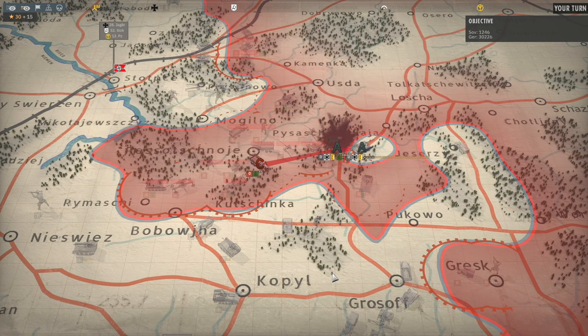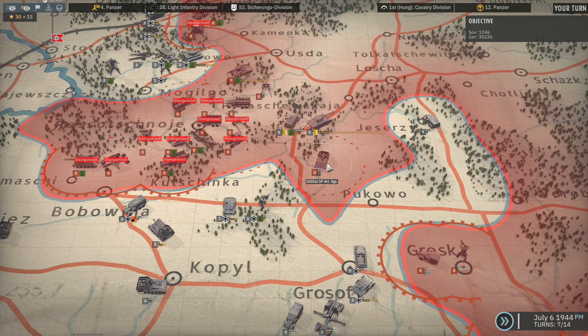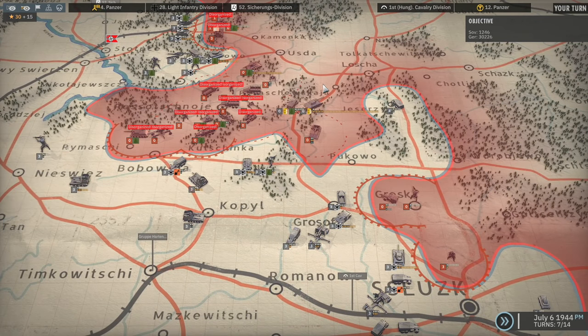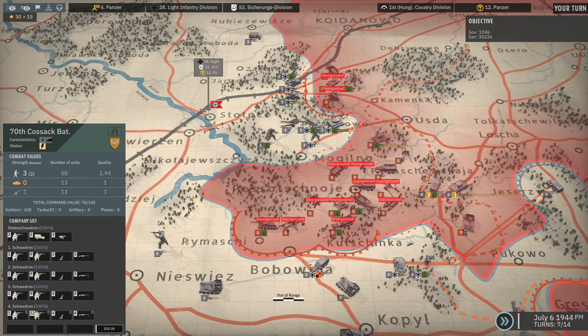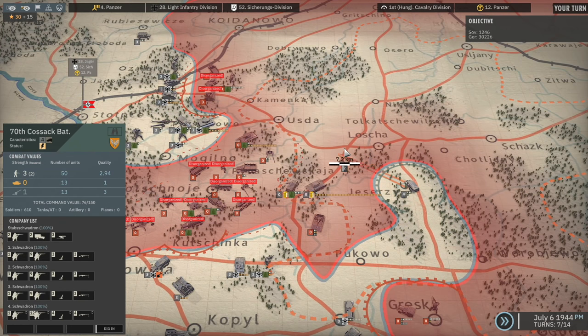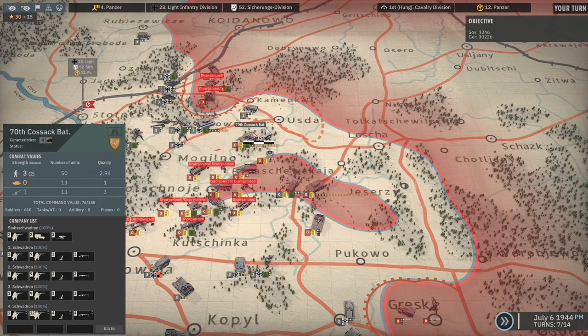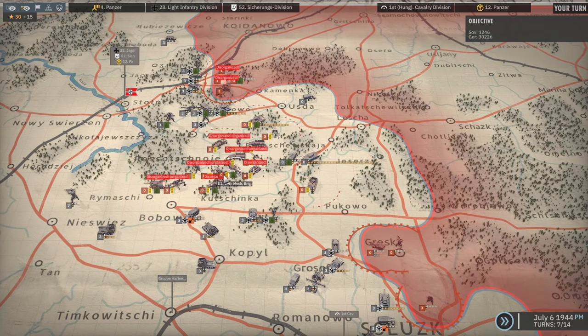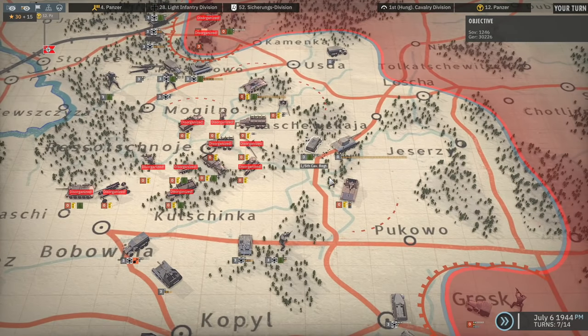Let's see what that does - it did actually destroy them. Interesting. But it has left our guys surrounded. Is there a way for us to fix that? I could maybe use the Cossack Battalion to connect the 507th, and then that will encircle all of these guys. That will leave us with enough movement range to move away from the other units anyway. So not only are they all disorganized, they're also surrounded - that's going to save my Cavalry Regiment any effort there.